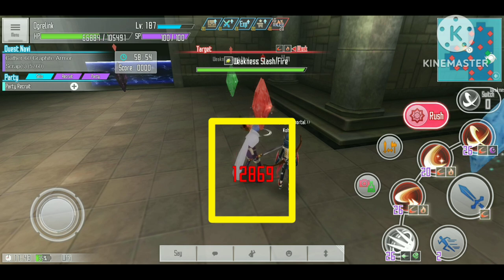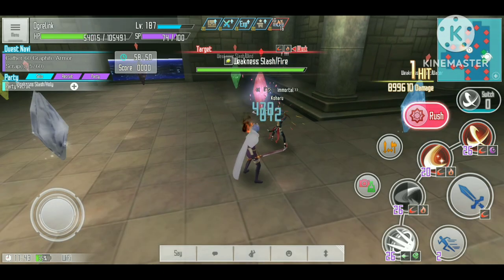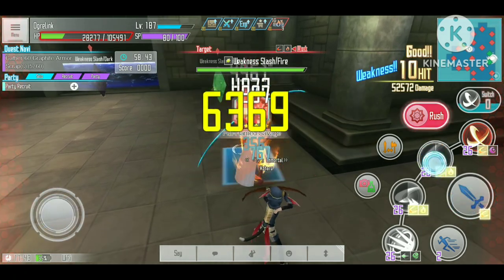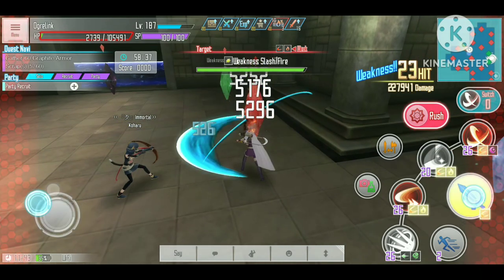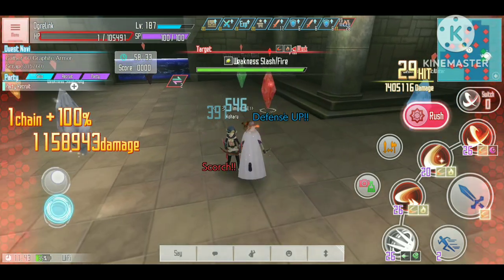With this scorch we also get 12,869 damage every three seconds. Now let's take a look at the damage again — my Final Blow only does 899,000 damage, which is almost 100,000 damage reduction. So let's fill up our switch gauge again and see how much damage we can do with 99 stacks of scorch.